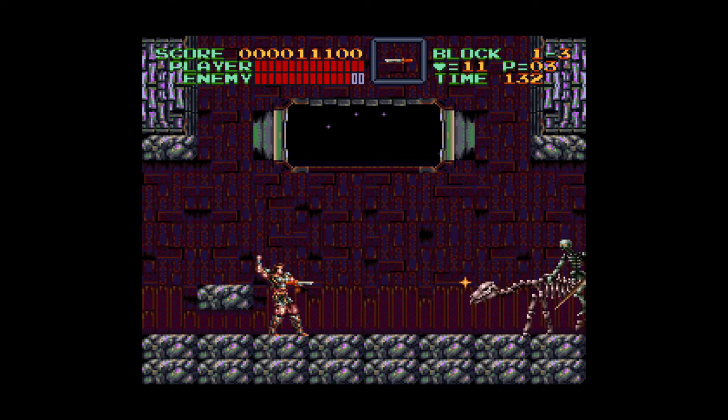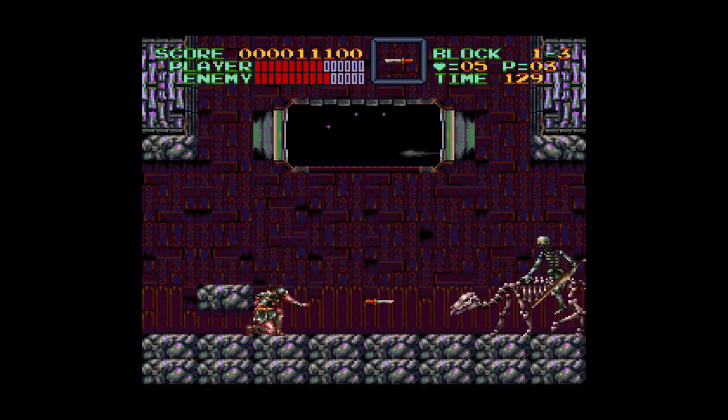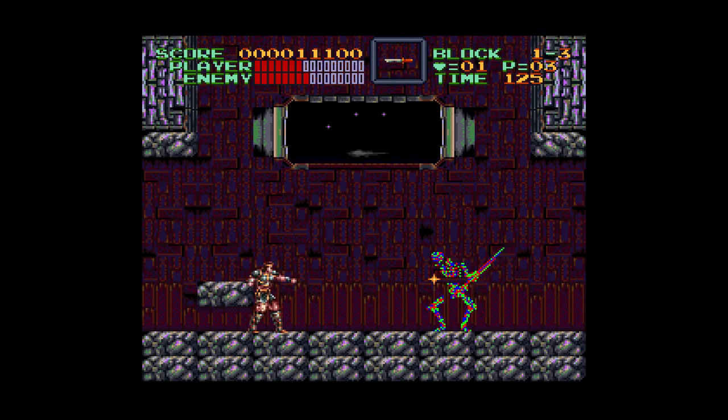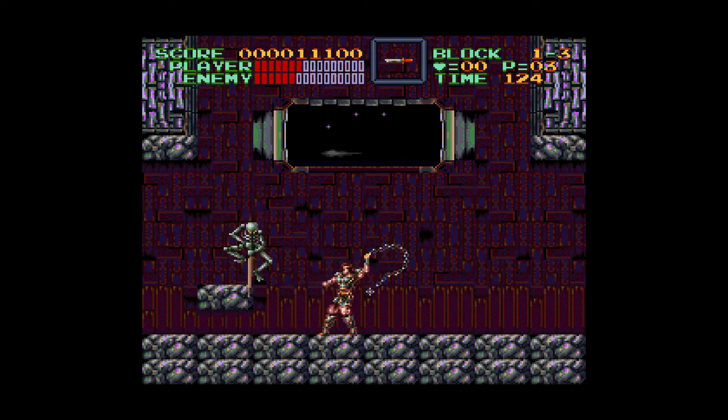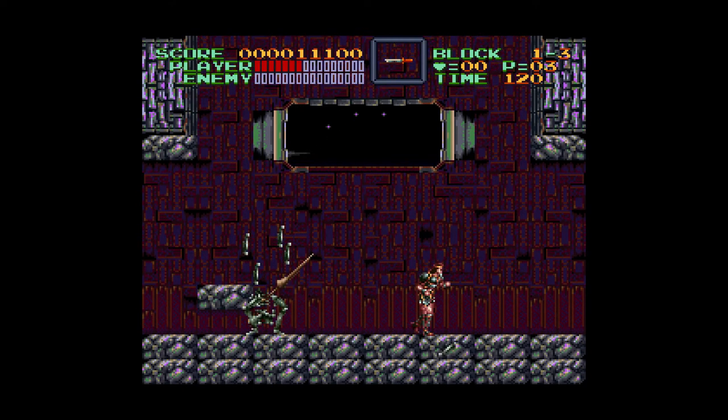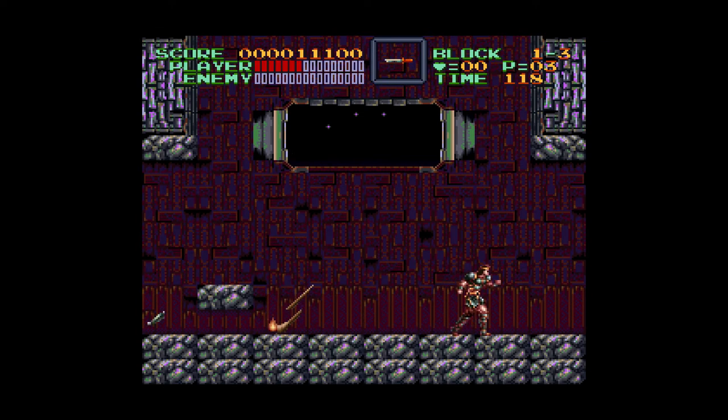Here's the first boss — this guy's pretty easy. From watching speedruns in most of the Castlevania games in the 8-bit or 16-bit era, the whip is so effective against these bosses. That's how you beat a Castlevania stage.